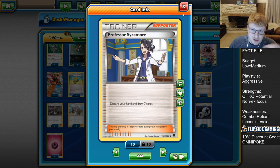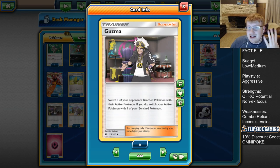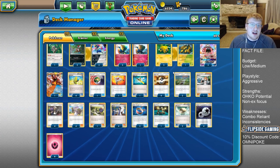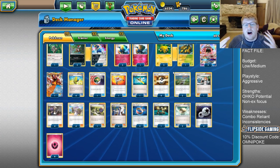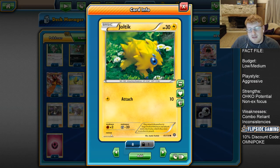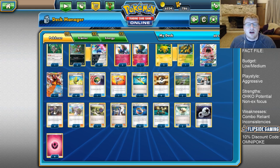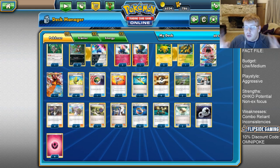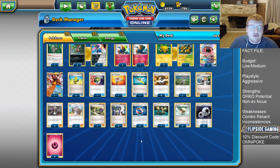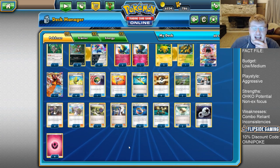We play Sycamore for aggressive draw, and four copies of Guzma - the highest count possible. We are trying to grind down the opponent as aggressively as possible, Rainbow Forcing on two-prize Pokémon whenever we can. With double Joltik for free retreat and two Float Stones, we can normally jump between our attackers quite efficiently and not worry about the downside of Guzma switching our own Pokémon.